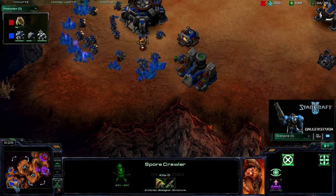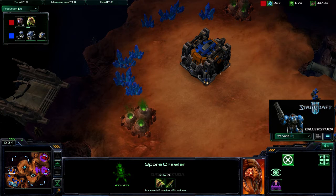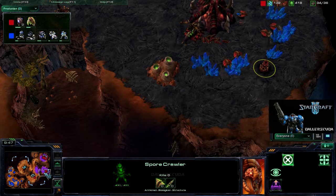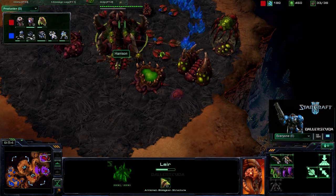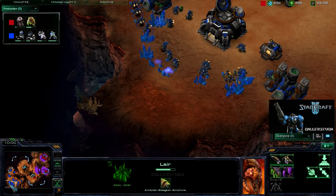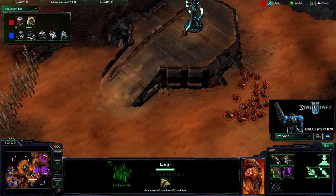So he is scared of Banshee harassment. Do I have missile turrets up? After I've said it so many times — did I not listen to my own advice? It doesn't look like I did. Now would be the perfect time to get missile turrets, because at nine and a half minutes it's already too late — they should already be up. He could have easily gotten 4 or 5 Mutalisks out and taken out the entire mineral line before I could get any Marines up there.